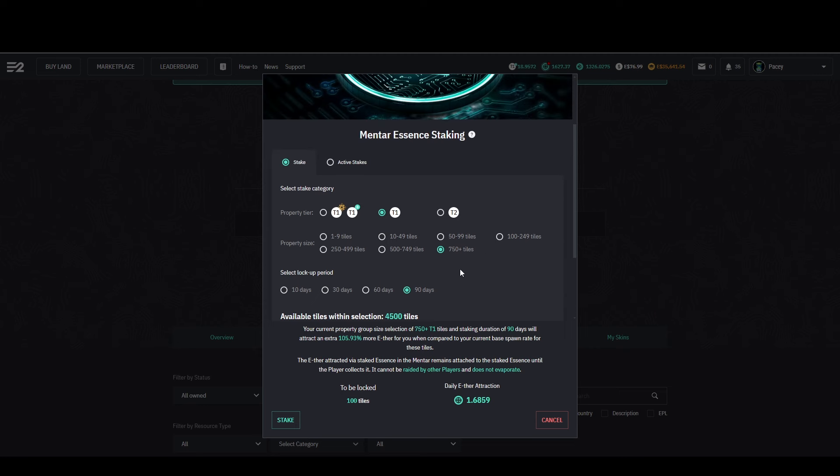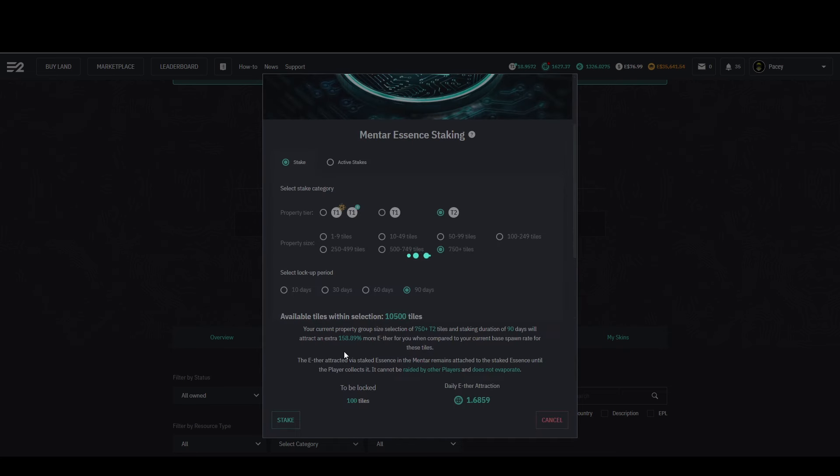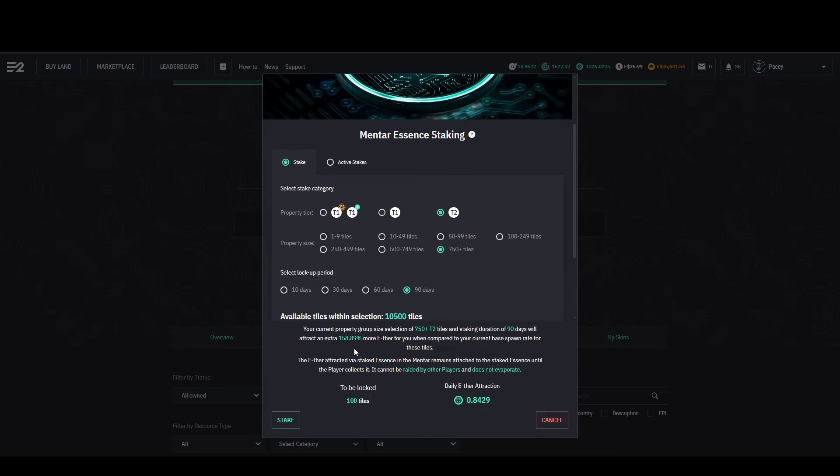These selections do make a big difference in the returns you get, and we can see the percentages under each showing how much additional ether we will get from staking those plots. However, it is a percentage based on the current ether production for that plot, so larger percentages don't necessarily mean better returns.